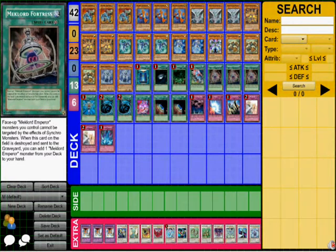For spells, I run three Meklord Fortress in case I don't want any Synchros to target my Meklord Emperors — like Scrap Dragon or Infinity Doom Dragon. If they have Baryonic Dragon of the Ice Barrier, they have to discard one card to return the field and then discard another to return the Meklord Emperor, so they discard two cards instead of one.